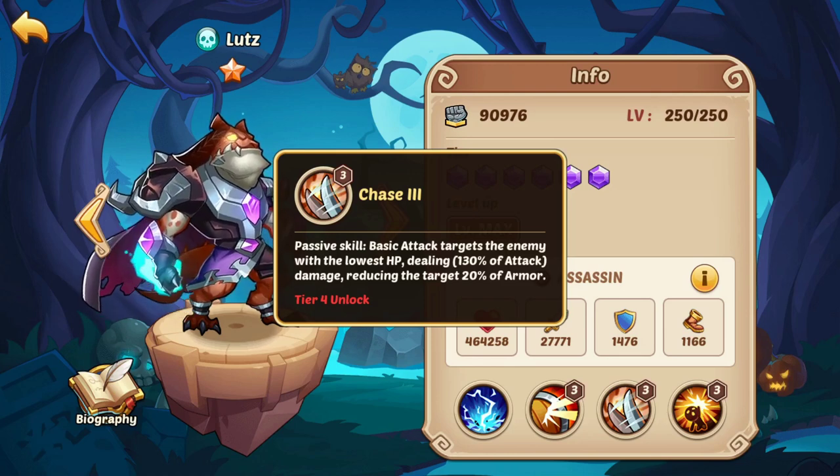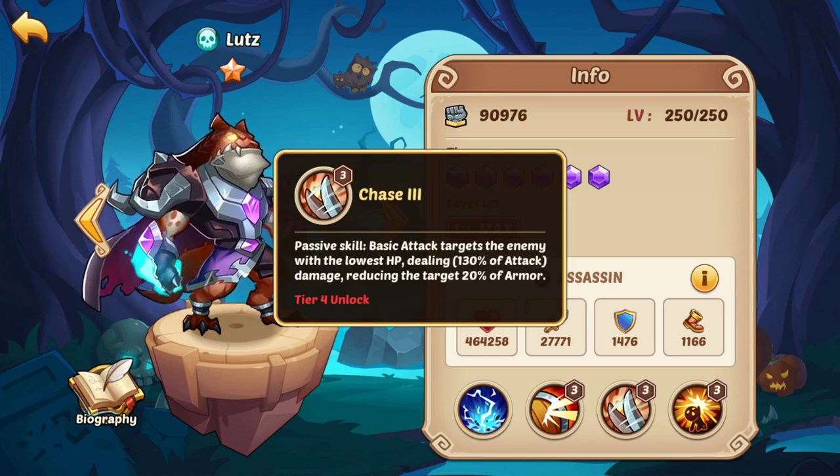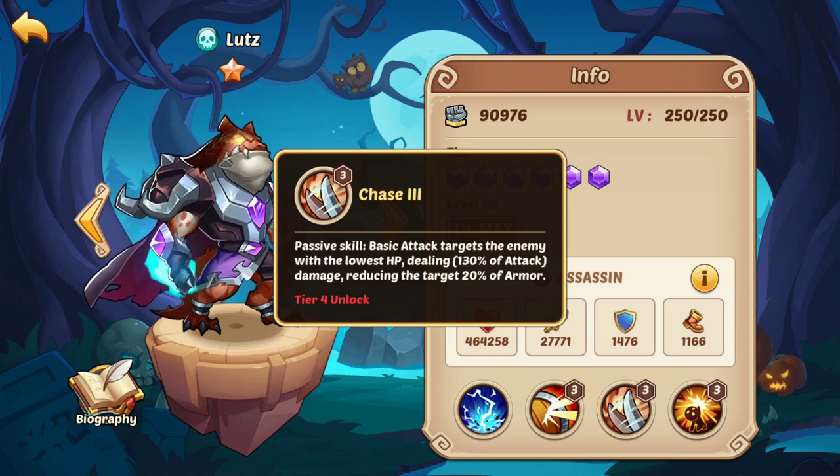Running a Sigmund in there will synergize with, let's say, the Phoenix pet and you'll think you're dealing more overall damage. However, the armor-stripping effect of Sigmund is not going to synergize with Garuda because Garuda already doesn't care about armor because of Kiss of Ghost. Therefore, if you were running a hero like Lutz to remove armor from an opponent, Garuda isn't going to benefit because she's already got 100% armor reduction from Kiss of Ghost.